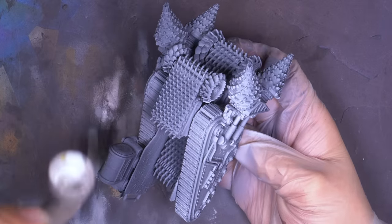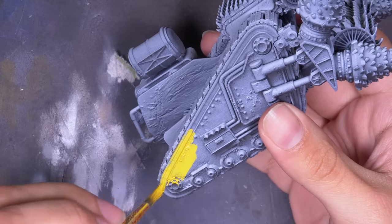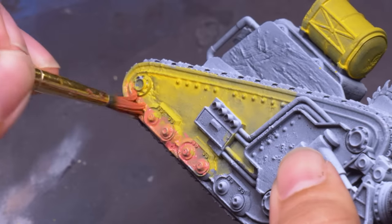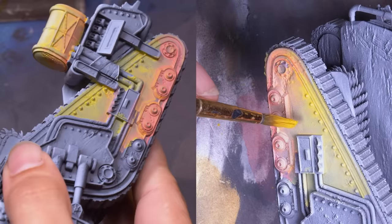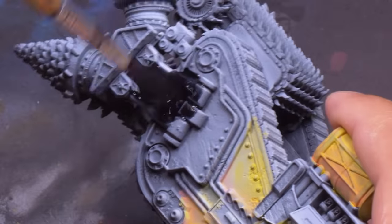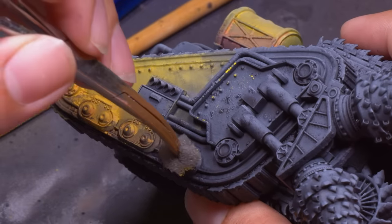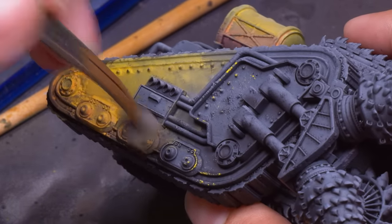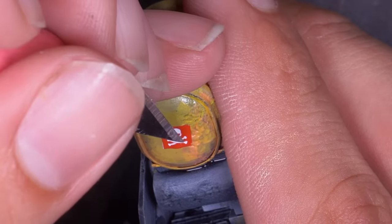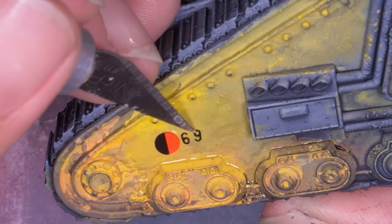I prepped my mining drill with the same Zenithal I gave all my cultists and moved on to some brushwork. I wanted it to look like this vehicle was yellow, but all its drilling has worn the paint away from the front half. I used my cultist skin color to introduce shading into the yellow and highlighted it with warm white, then a glazing of very vibrant yellow over top. I mixed up my black Speed Paint and lathered up the drill, then sponged on some yellow to sell the previously yellow sections and got to work adding decals.